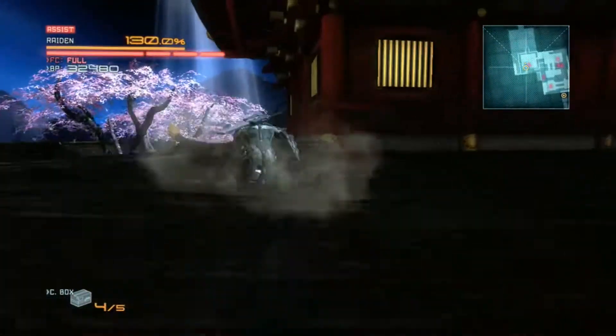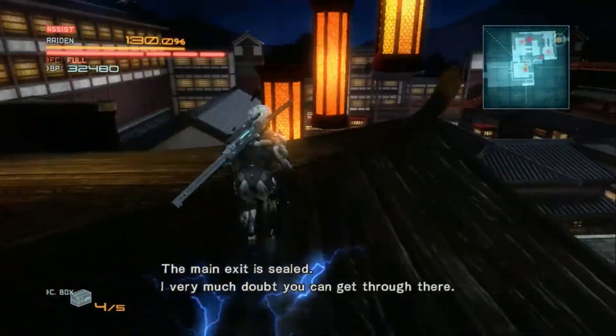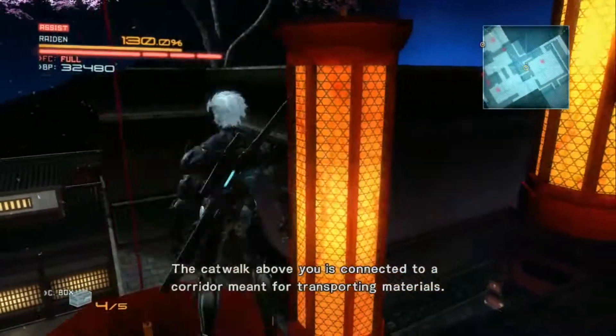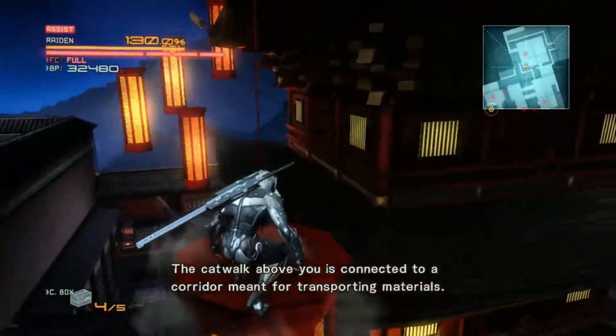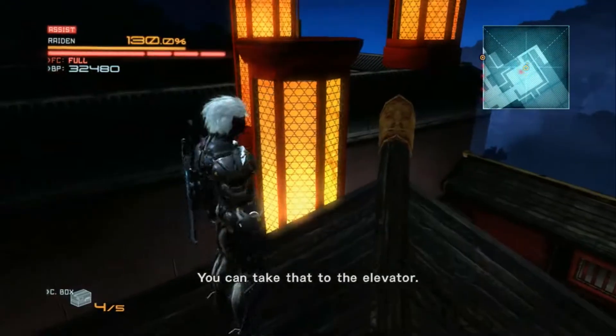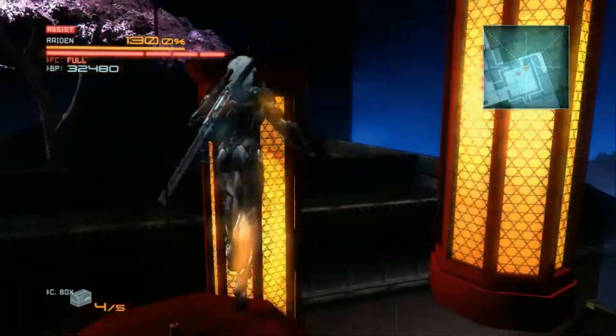For this you're going to just want to jump up those boxes and up onto the first roof. There is a little bit of platforming involved here, just jumping up on these lights. I believe there are three sets of lights that you're going to be jumping off of.